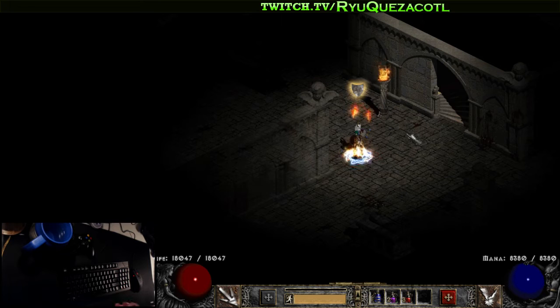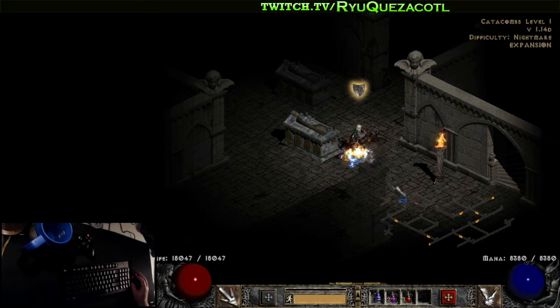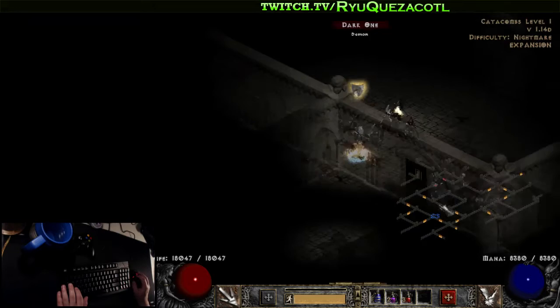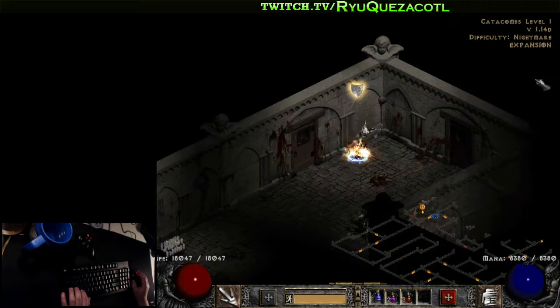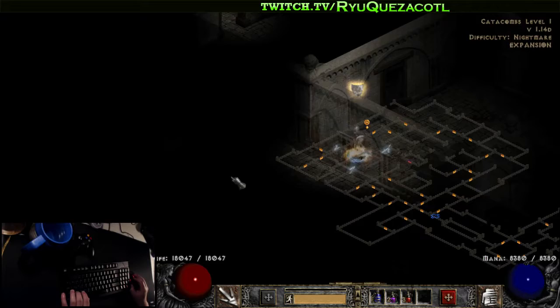Catacombs one and three: pick a random direction and hope you go the right way. There are multiple exiting rooms and so many permutations — you can recognize them all but it takes a while. The biggest advantage is getting familiar with every single one of these little rooms. Each one tells a story: there's an exit here, this is a dead end, there are elite monsters here, there might be a shrine, there might be champions. Every room tells a little story and it's a lot of work to figure out.